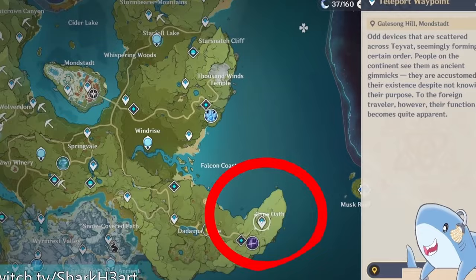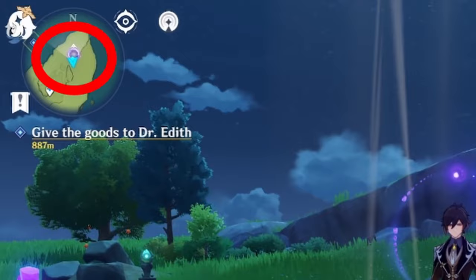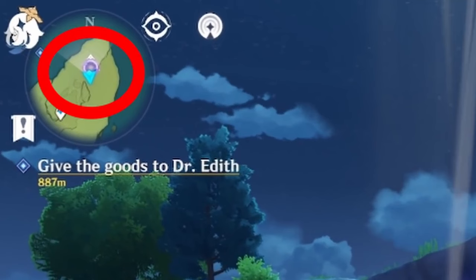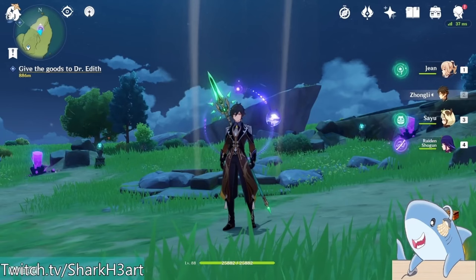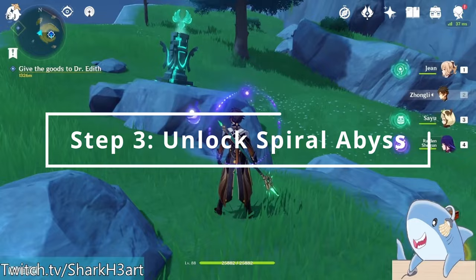We want to go near the edge of Cape Oath, which is conveniently very close to the teleporter. Once you're there, fight a group of Electro Slimes and solve a very simple puzzle. After defeating your enemies, an updraft of wind will appear out of the ground. This updraft is under a strange, mysterious, purple, black hole-like thing, and we're gonna jump inside of it. Use the updraft and go straight into the cosmic-looking eyeball in the sky. Once you pop out of the Cosmic Iris, you'll land safely on Musk Reef.